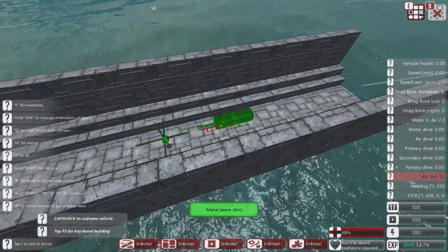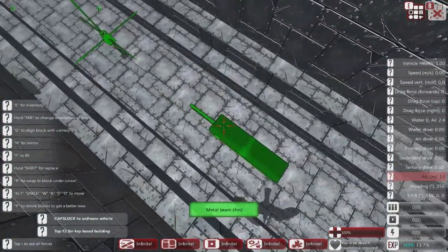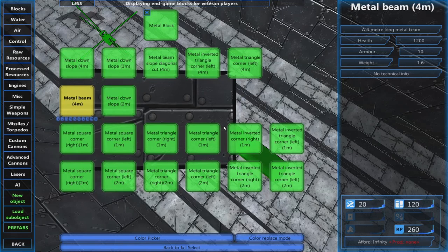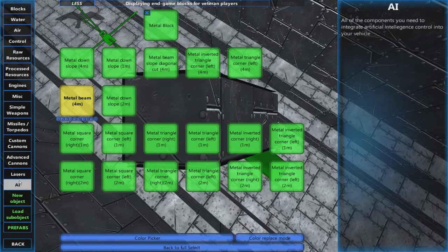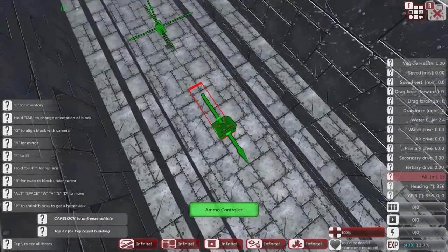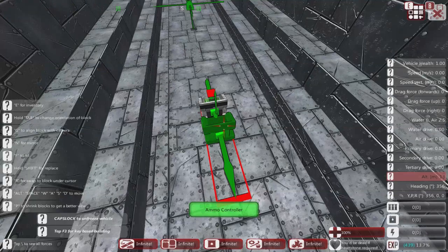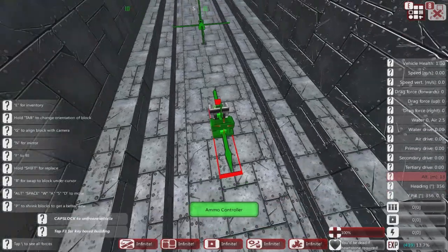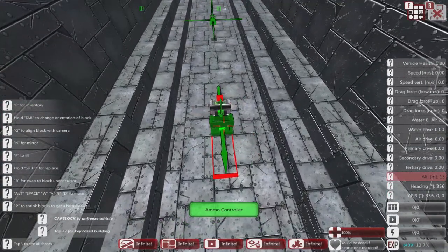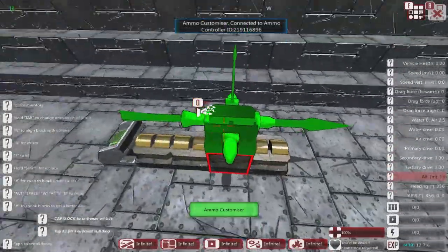Starting with advanced cannons, my view is you start with the ammunition. We're going to start with the ammo controller, because this is where we define what ammo is being fired in the ship. This is the big difference between advanced and custom cannons — they have a separate ammo component, similar to the missile system, in that we design our ammo first.